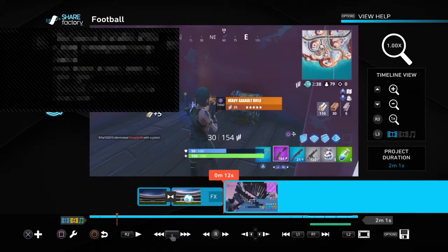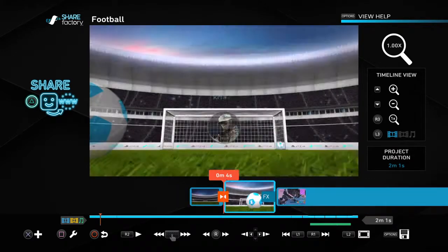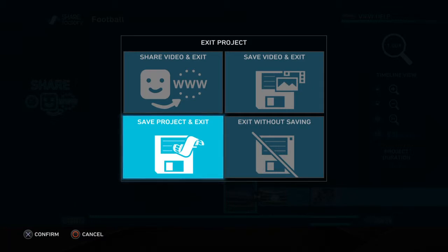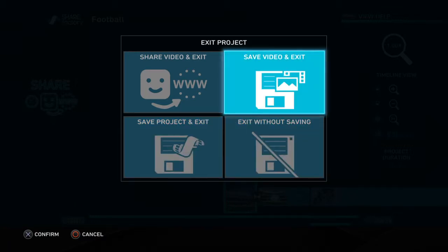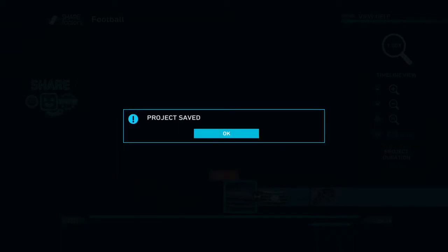You press triangle, but I'm not going to do that because it's probably going to make me not talk and it will take ages. So you do that, then press circle. You get options: save project and exit, exit without saving, save video and exit, share video and exit. I'm going to save project and exit.